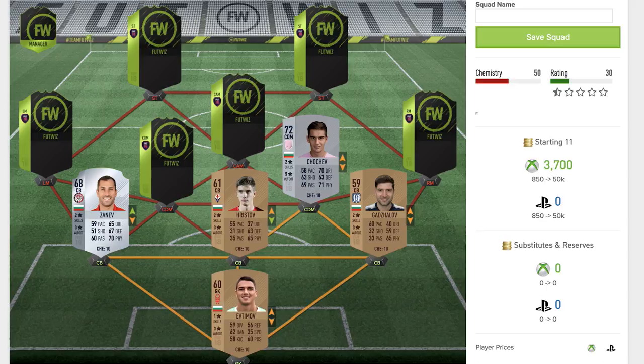The next player into the team is Chokev — a 72 rated non-rare silver playing for a team with a pretty cool badge, a feather on a pink background. He's got two star skill moves, five star weak foot, 70 dribbling, 71 physical, and 69 passing — a pretty well-rounded card overall, though pace is a bit weak.